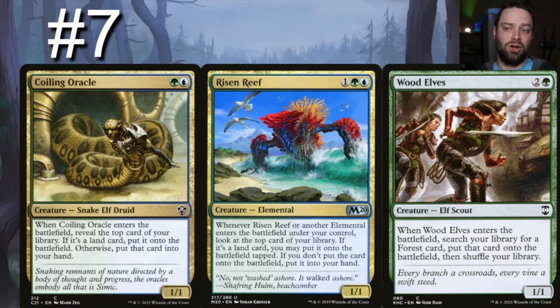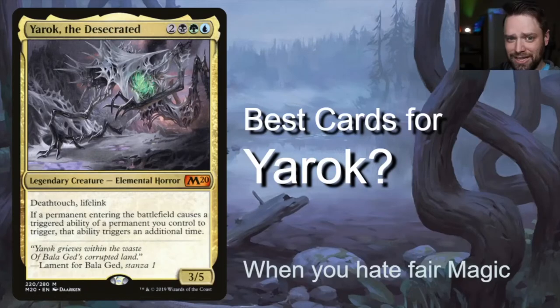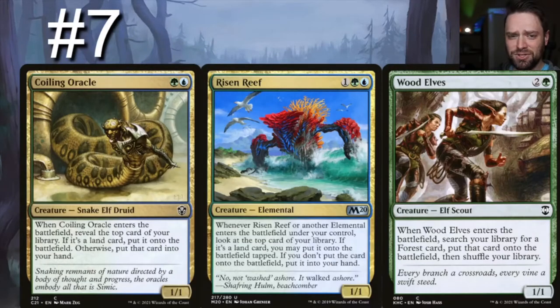Risen Reef basically does the same thing as Coiling Oracle, except it also triggers whenever Yarak comes into play. Risen Reef says: whenever another elemental enters the battlefield under your control, look at the top card of your library; if it's a land, put it on the battlefield tapped, otherwise put that card in your hand. Since Yarak is an elemental, Risen Reef triggers on him — super good.